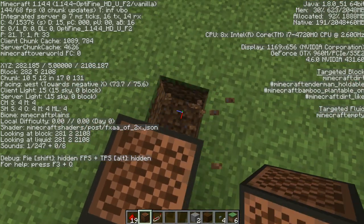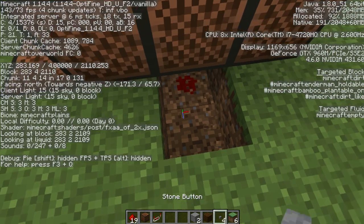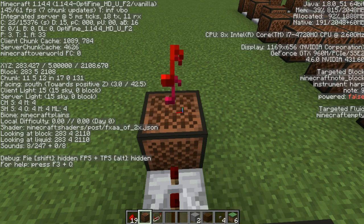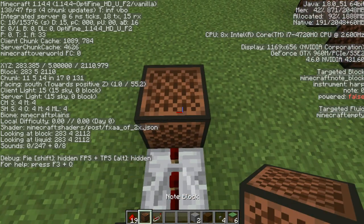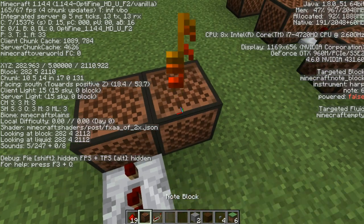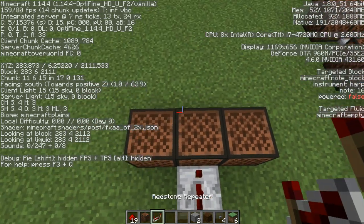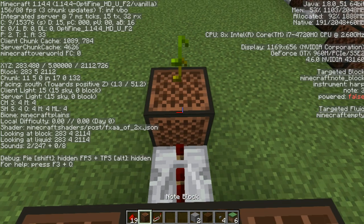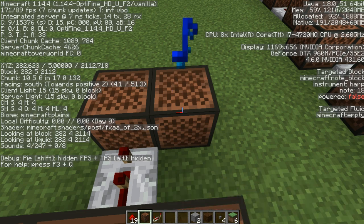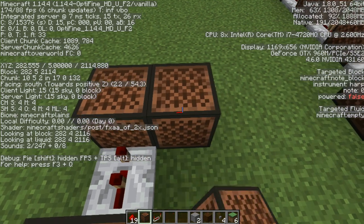You want to come all the way to the side, go one block down, and do Normal 14. Place Redstone Dust under the middle note block. Two ticks Normal 14. Two ticks Normal 16. Normal 18. Normal 18. And Normal 14. And Normal 14. Two ticks Normal 18. And Normal 21.